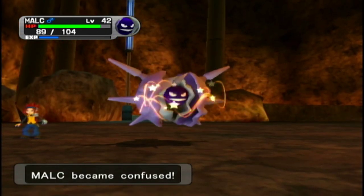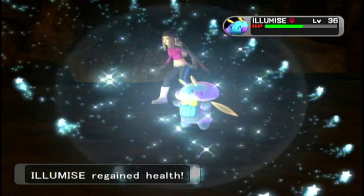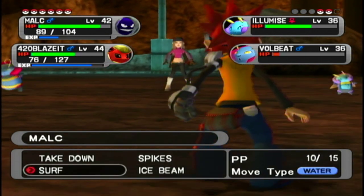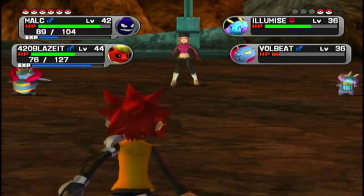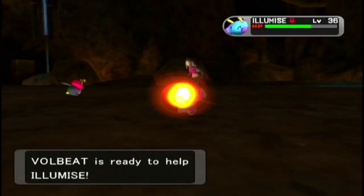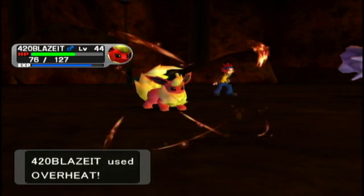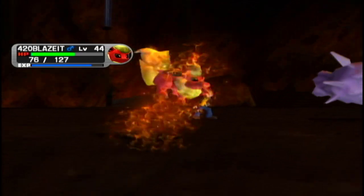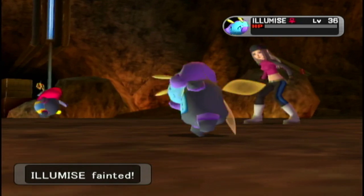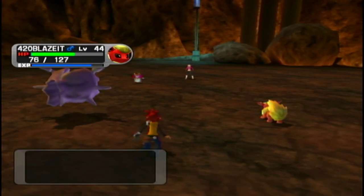Flatter is a weird move — unlike Swagger, the Special Attack boost doesn't make them do more damage to themselves. The idea is you're supposed to use it on your partner that's immune to confusion to give them a free Nasty Plot. But in single battles it's just like a worse Confuse Ray.